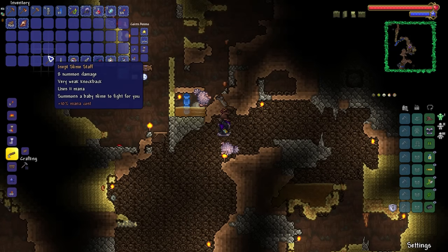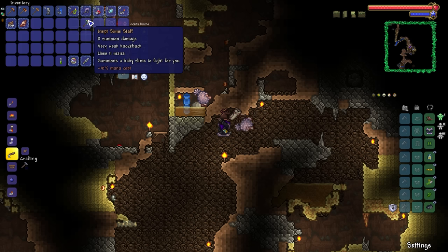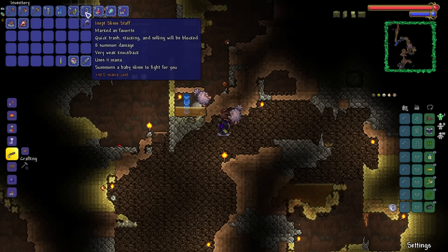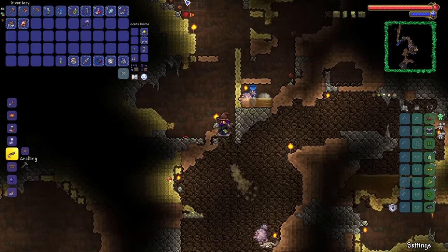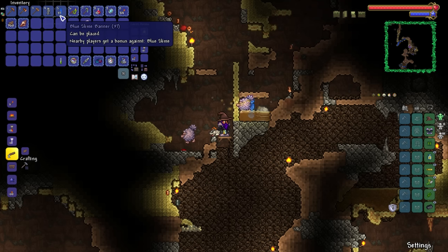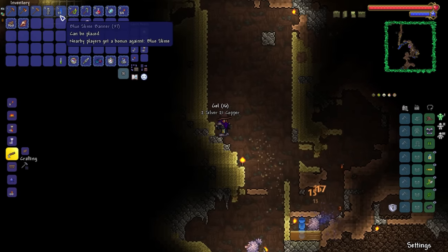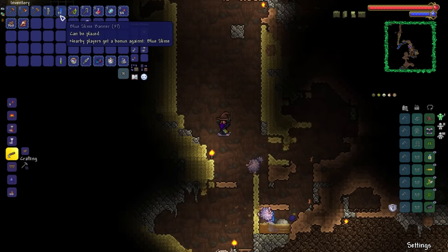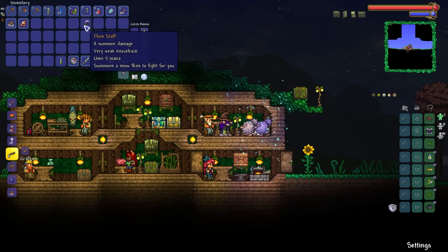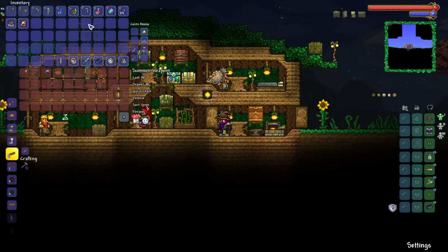The Slime Staff has a plus mana cost modifier, but that doesn't even matter — it actually does an identical amount of damage to the Flick Staff anyway. We finally got the Slime Staff! We persevered. Look at this: 37 blue slime banners — that's 37 times 50, getting on for near 2,000 blue slimes killed. Good lord. There we have it — our next summon weapon.